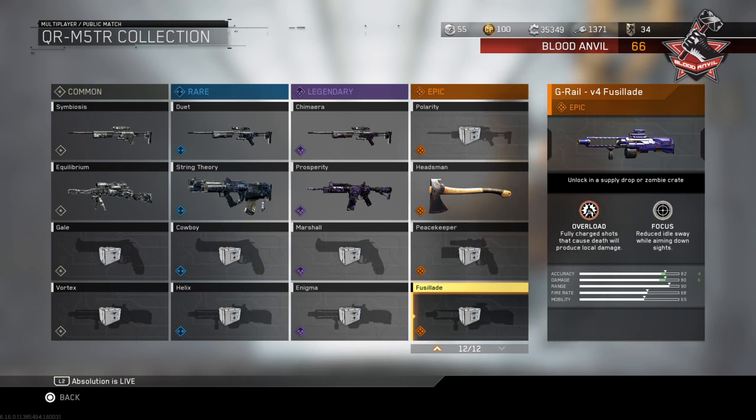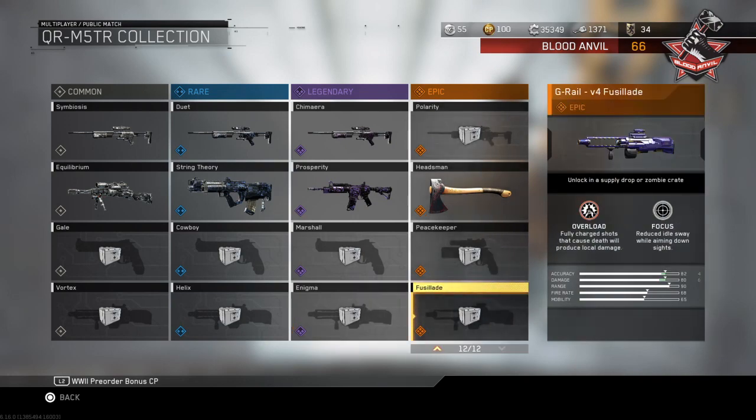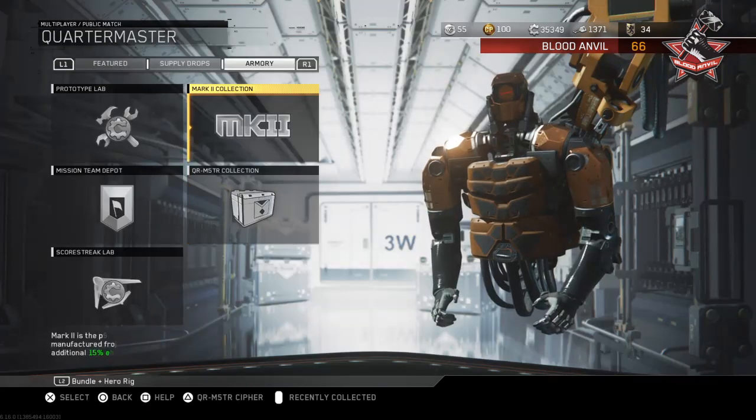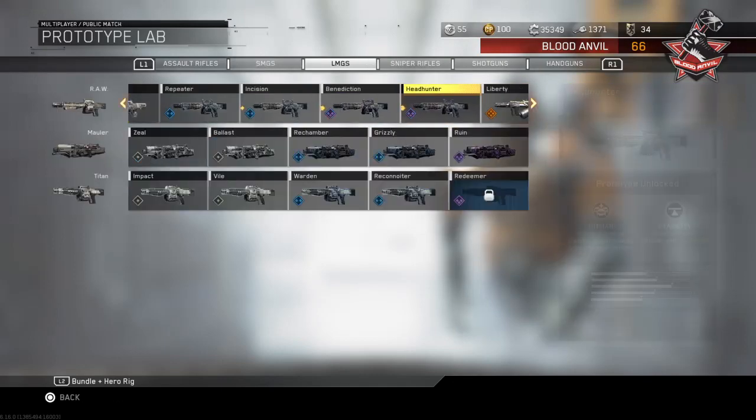The G-Rail V4 Fusillade - overload fully charged shots that cause death will produce local damage. I have no idea what that means - maybe when you shoot people there's going to be an explosion at the other end, but it's not going to be like that one sniper with the bombshell perk. It could be like a body shot, which is kind of cool. It looks pretty sick too - it has that entire initial barrel thing where the center part above the foregrip is pretty much removed, with a little green bar and a new scope. Really a nice color.